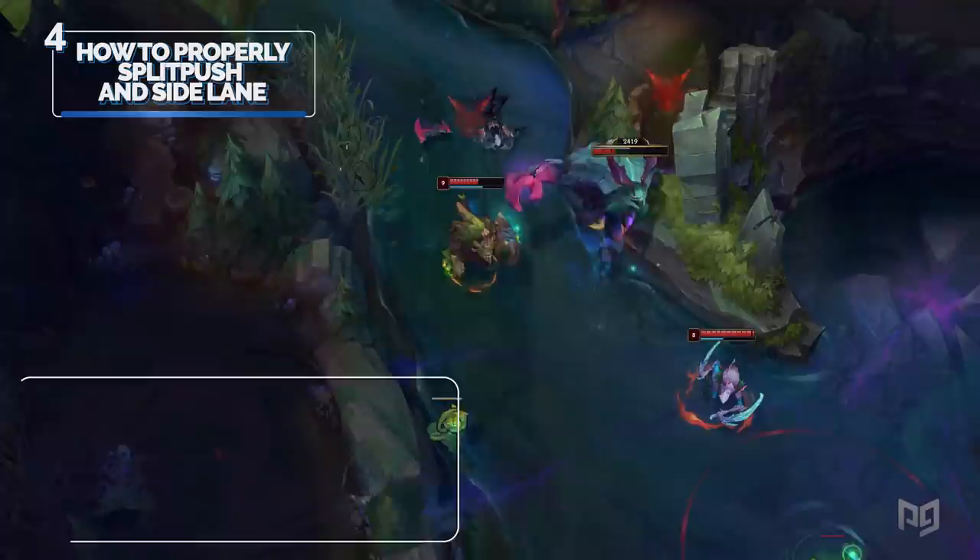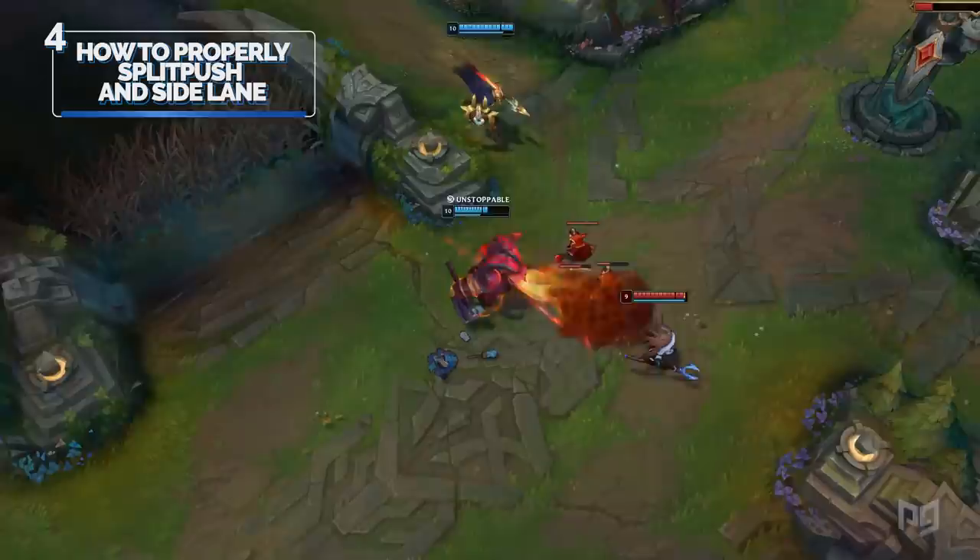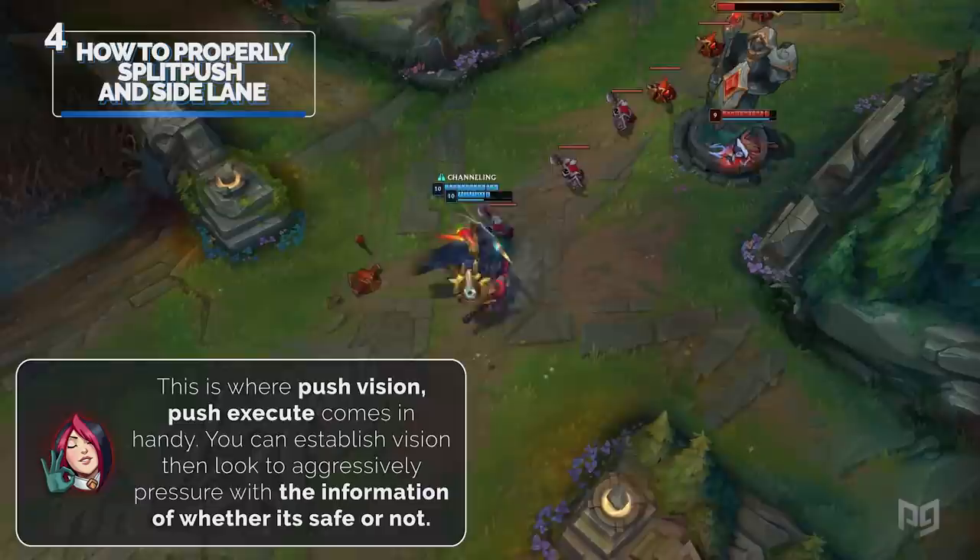There are two ways to ideally side lane. First, if you're playing a champion that doesn't have the best side lane pressure — like Ornn or Maokai — when you push the wave past the halfway point, you should look to roam and help your team force a fight or set up vision around objectives. Second, you can push up and pressure the side lane, only doing so when you know it's safe. This is where push-vision-push-execute comes in handy: establish vision, then aggressively pressure with the information of whether it's safe or not.